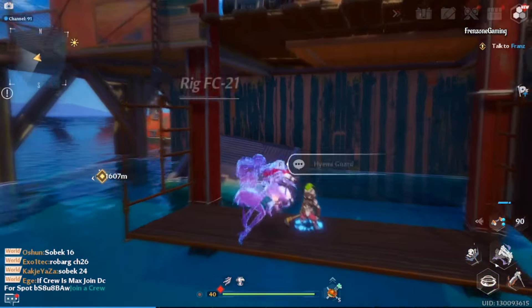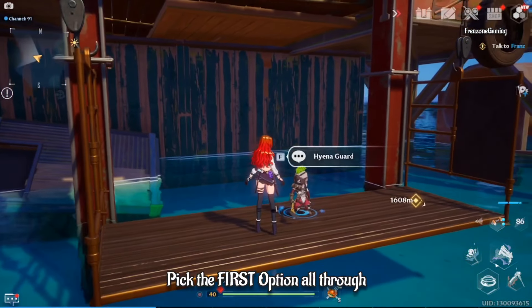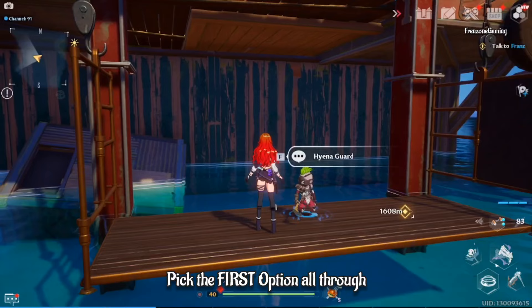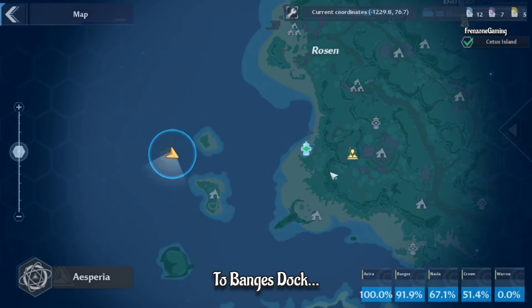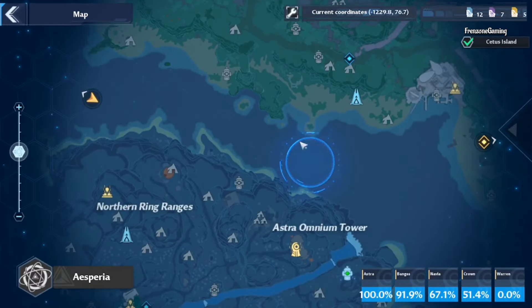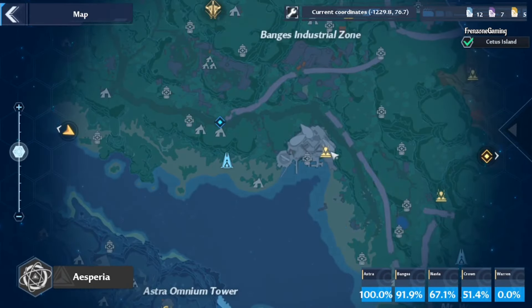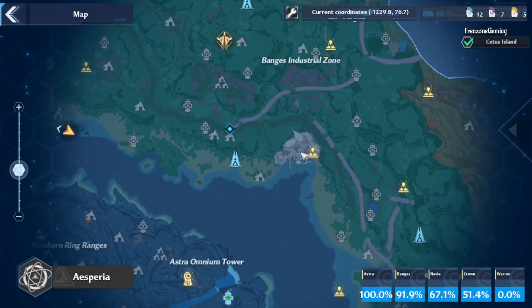This place will be locked normally, but all you have to do is talk to the Hyena Guide and answer with the first option. When you're done with him, you have to go back to Banji's Dock — that's where the walking ring is — and talk to an NPC right there.